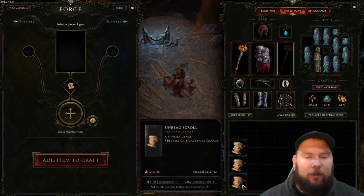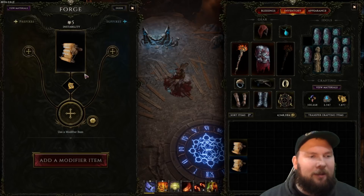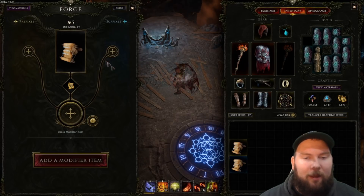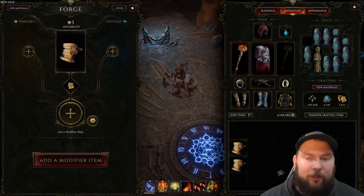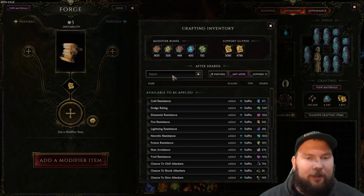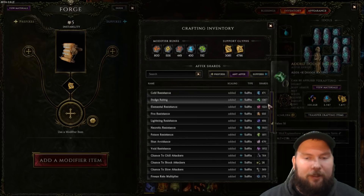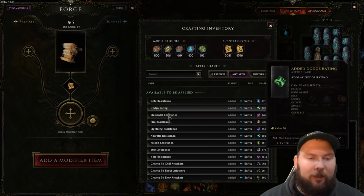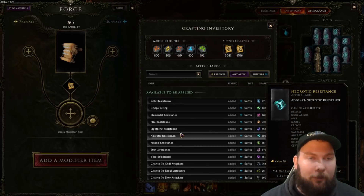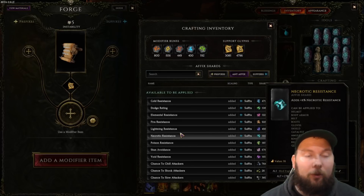Let's take an item and put it in here. Instantly you'll see two plus marks where you can add affixes. All of those affixes we transferred to crafting materials — we can now push this button, and on the suffix side, all of the affixes we found show up. We can pick from any of them and add them to the item. Depending on what your build is and what you want to enhance, you have hundreds of options and can craft exactly what you want.